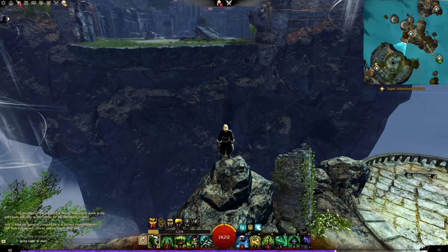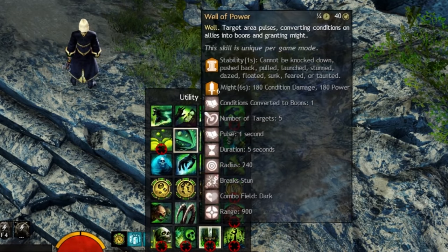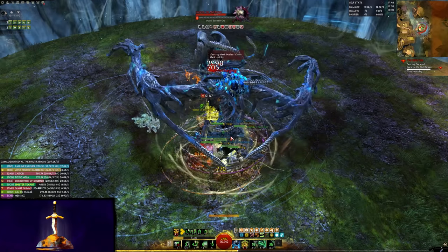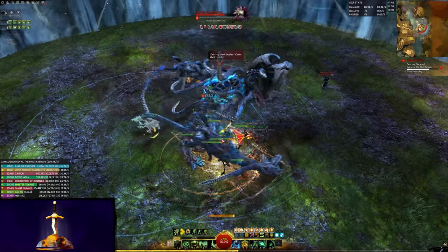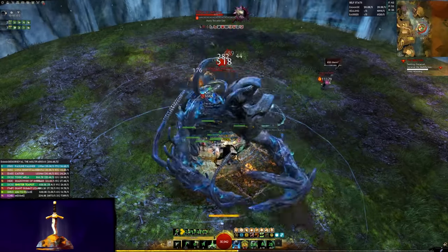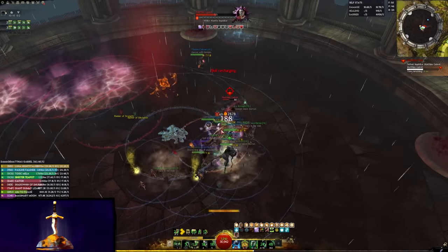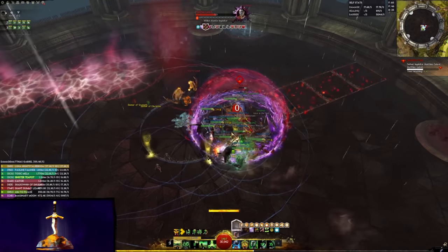As usual for Scourge, a lot of your power comes from traits and profession mechanics, and this gives you a lot of inherent flexibility, so it's easy to adapt to fit your needs by swapping utility skills. This means that you'll often find yourself handling multiple roles in a group at any given time, and you'll have to manage your cooldown usage carefully to maximize your effectiveness. A wrinkly brain is required to pilot the Plague Doctor successfully, even more so than the regular thinking man Scourge.